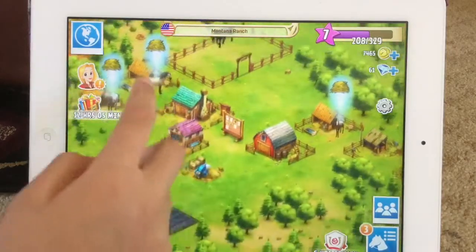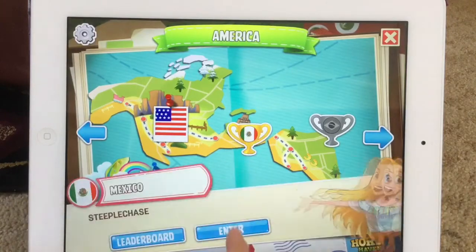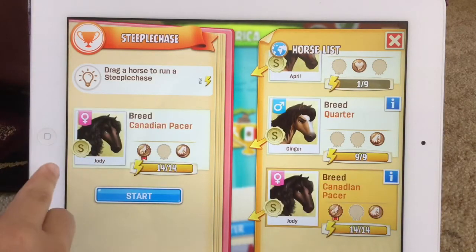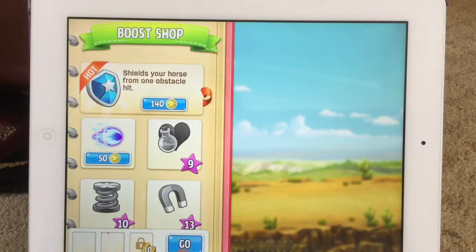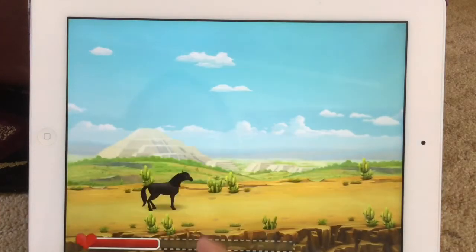Maybe we'll do just one more race with the Canadian and then end the episode. I know how to change the name of my ranch — her name is Jodi — I just don't know what to name it yet. I entered the Mexican one by mistake. I'm so sorry guys, I entered the wrong one.